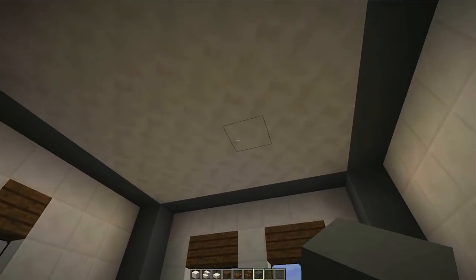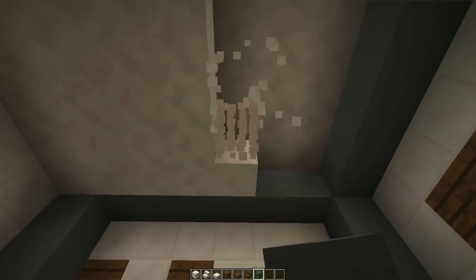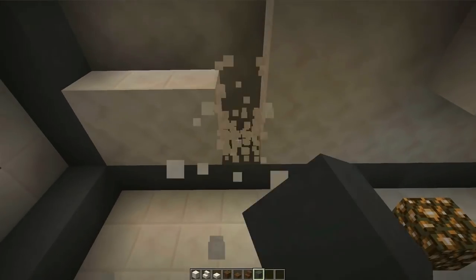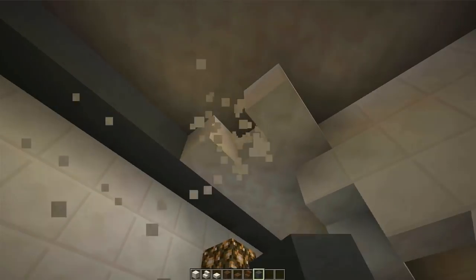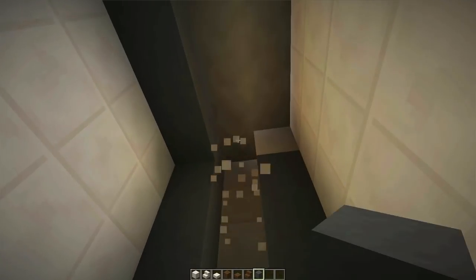We can also remove this layer of quartz up here so we can have maybe a little bit more of an intricate ceiling above. That would be pretty nice, so let's just remove that layer from up there. Just kind of going along here, thinking about what we can do to make this room a little bit nicer.